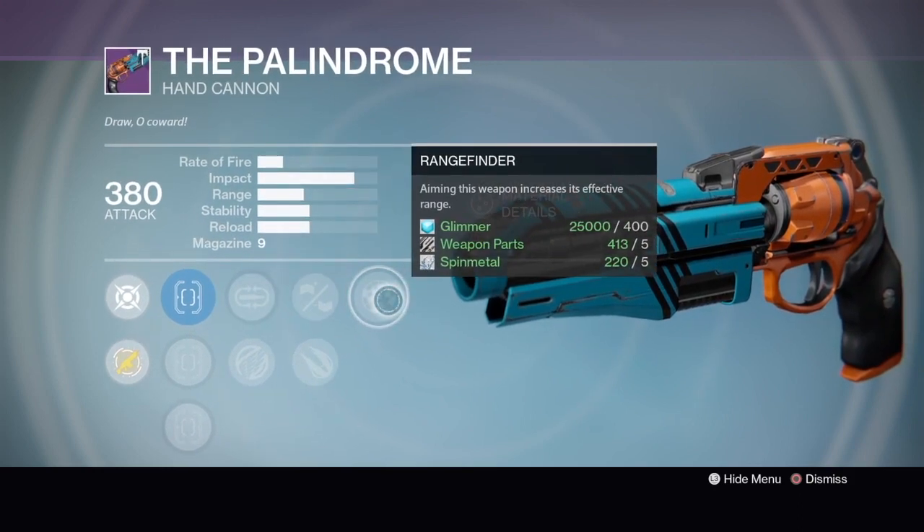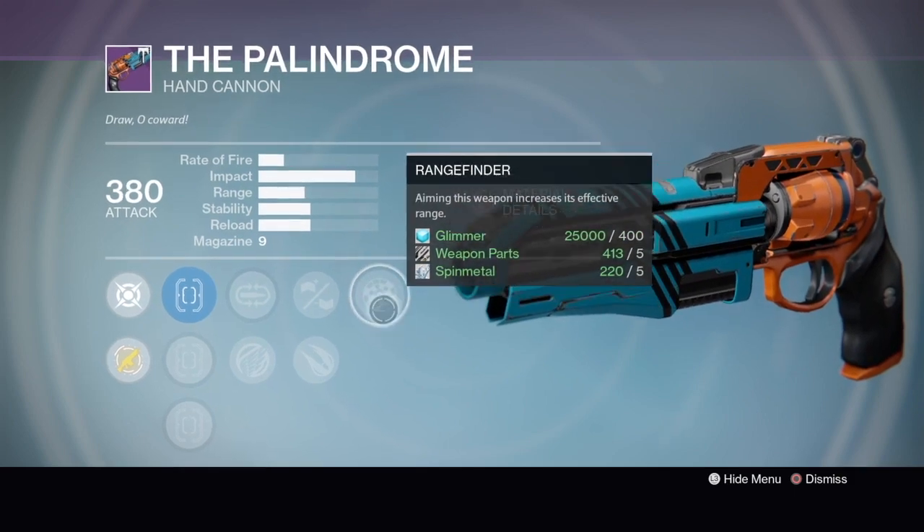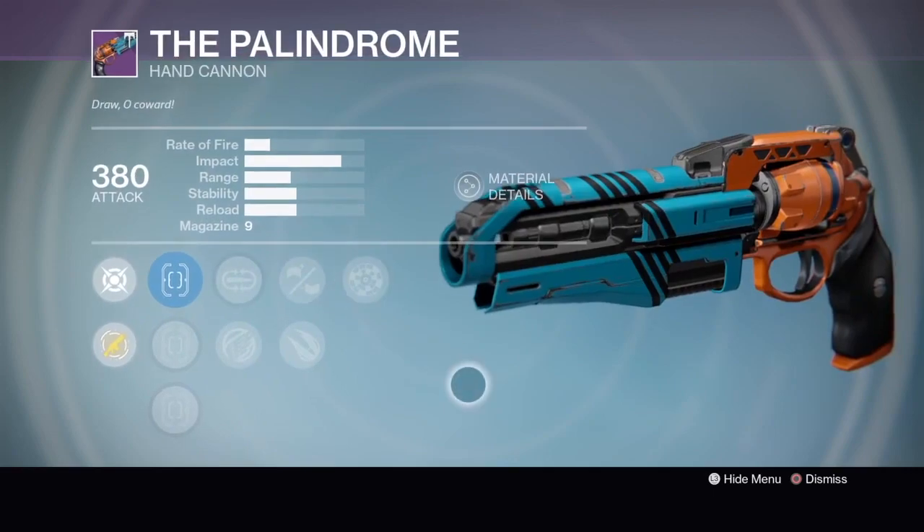It's got Range Finder in there — because why not have a little more range, since hand cannons these days need a lot more range. This gives you the maximum possible range, and with Icarus it gives you even more accuracy, so it's going to stack up on accuracy and range.